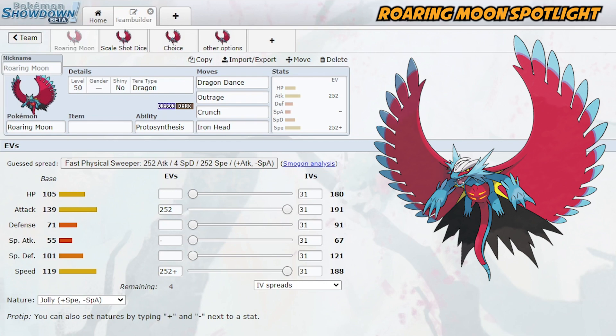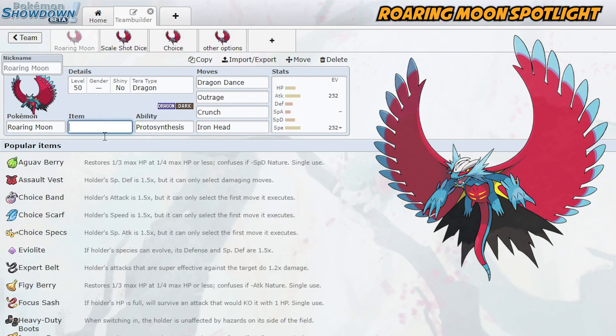You could try to run a bulky variant, but I don't think that's the best option for a few reasons. One is your low physical defense stat, but also your biggest weakness is the four-times weakness to Fairy. I just don't think you're going to be taking Fairy-type moves that well. Terastallization will help a lot with that, so if you really want to try a bulky set there's an opportunity for it — you do also get Roost — but most often you're just going to be running max attack and max speed.